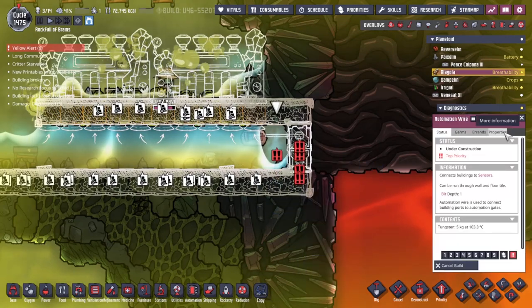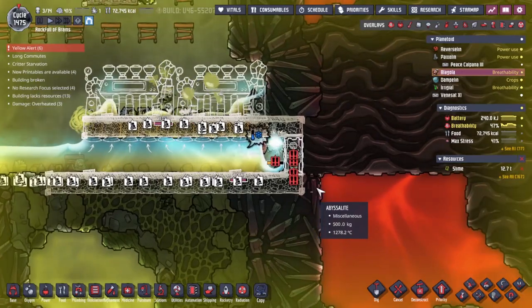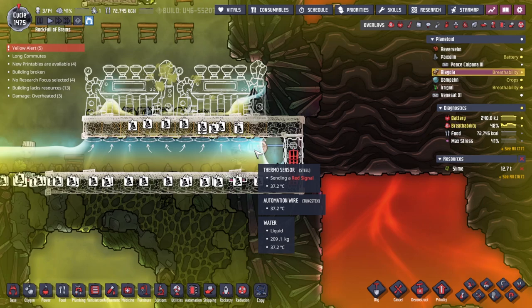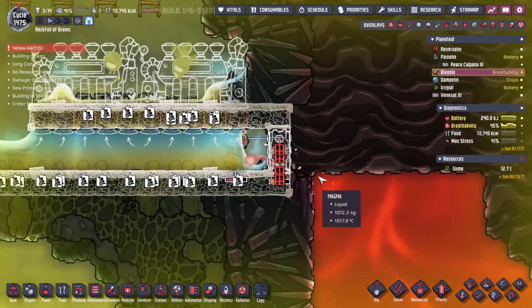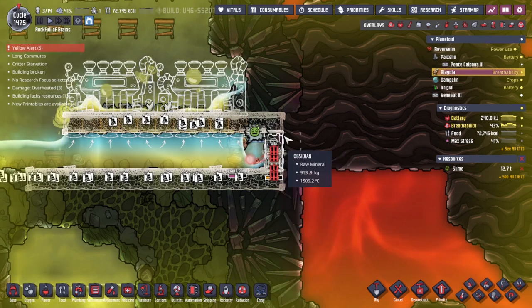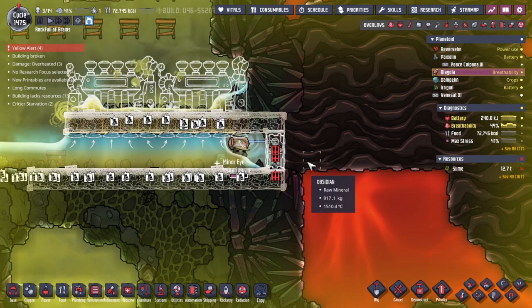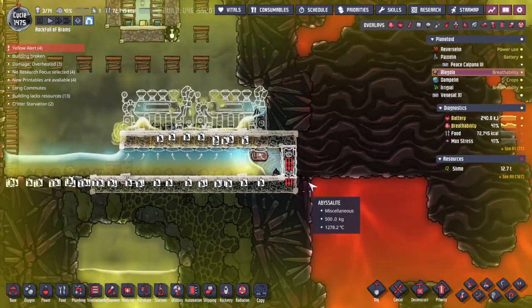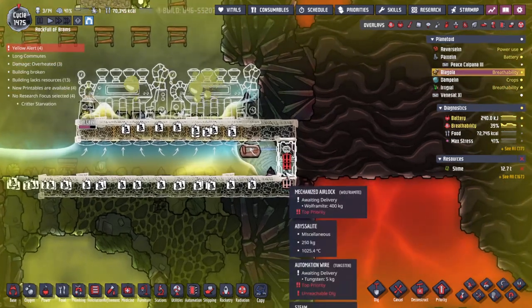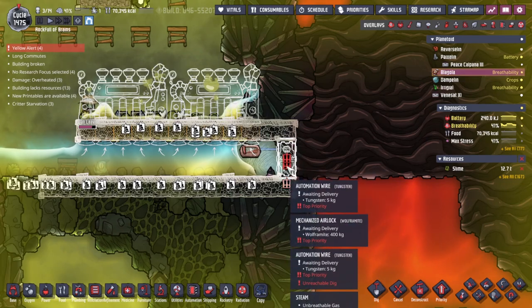Tungsten of course chosen for its particularly high melting point, as we will be exposing it to quite high temperatures. The liquid over here is keeping good at 37 degrees. I don't think it's going to be quite so calm when everything gets dug out here and the obsidian is exposed. I really do hope that everybody else can deliver the wolframite and things like that, because this steam is going to start getting very hot very quickly.